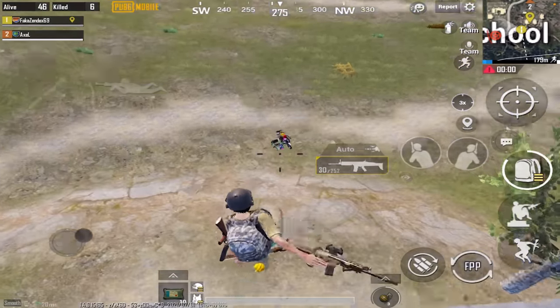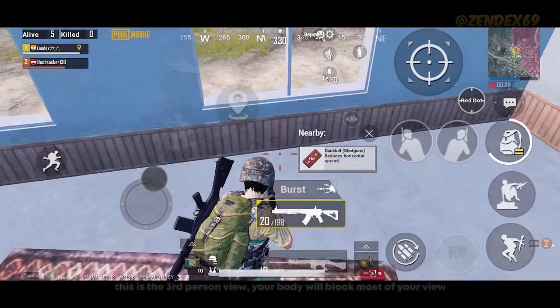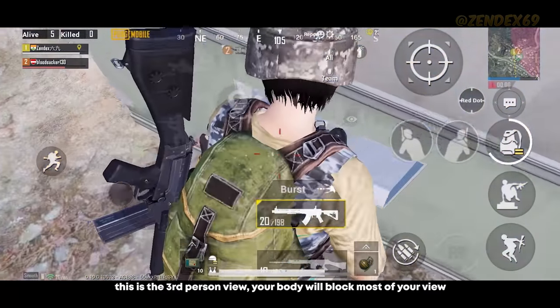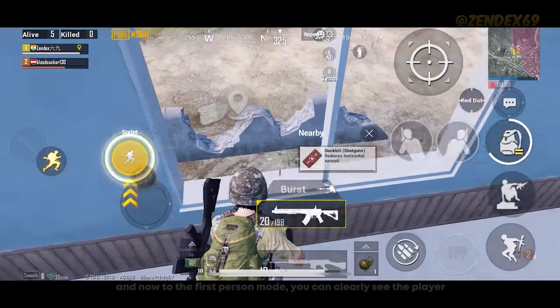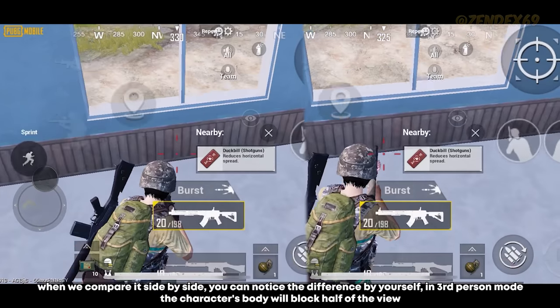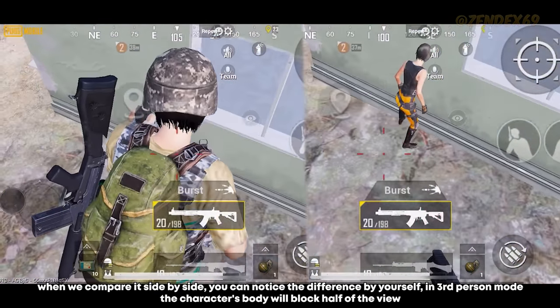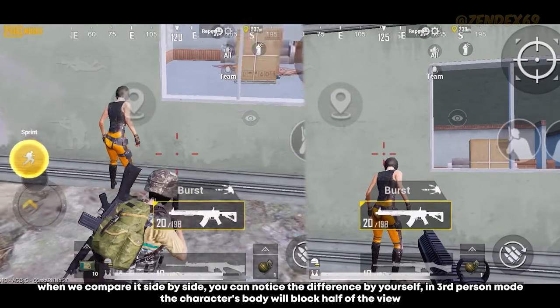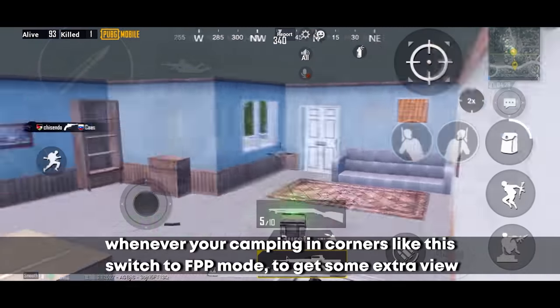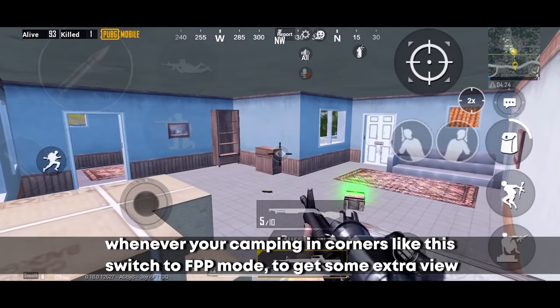Always switch to first-person mode when jumping out from windows. In third-person view your body blocks most of your view, while in first-person mode you can clearly see the player ahead. When camping in corners, switch to FPP mode to get some extra view — in TPP the character's body blocks half the view.